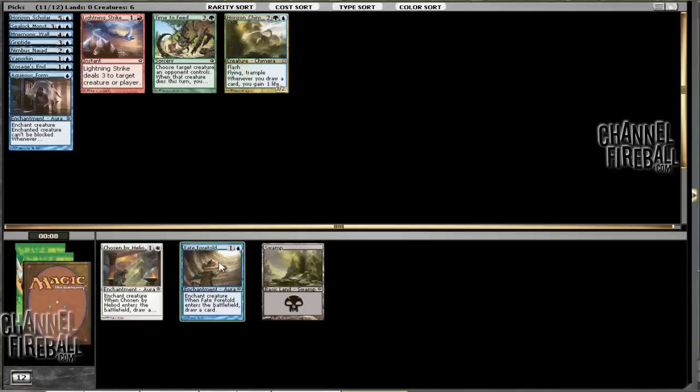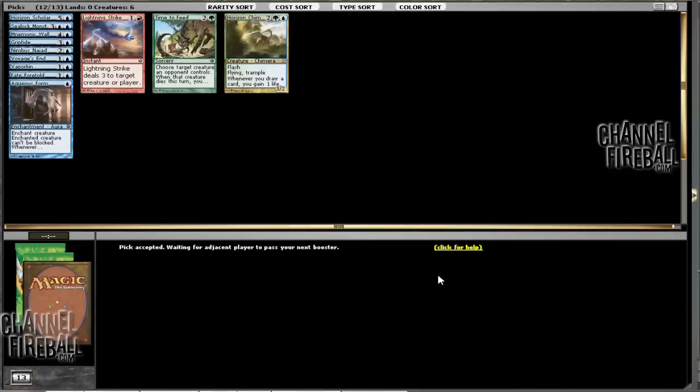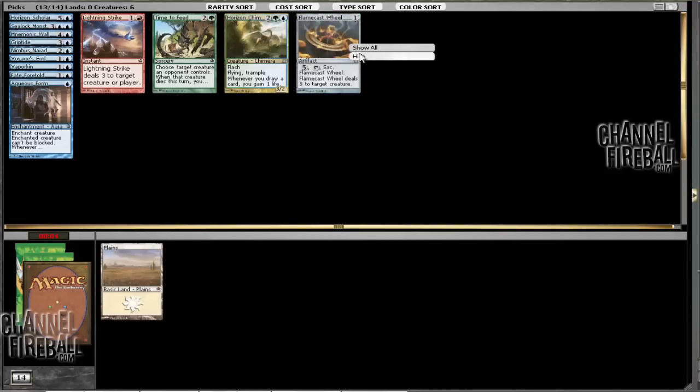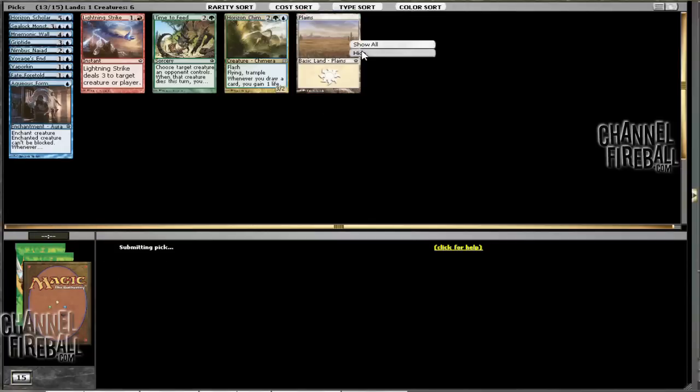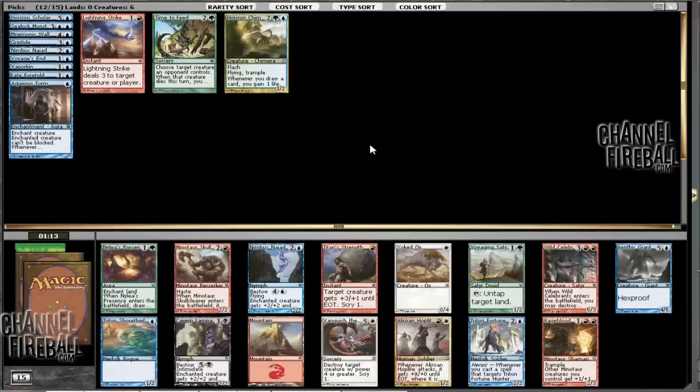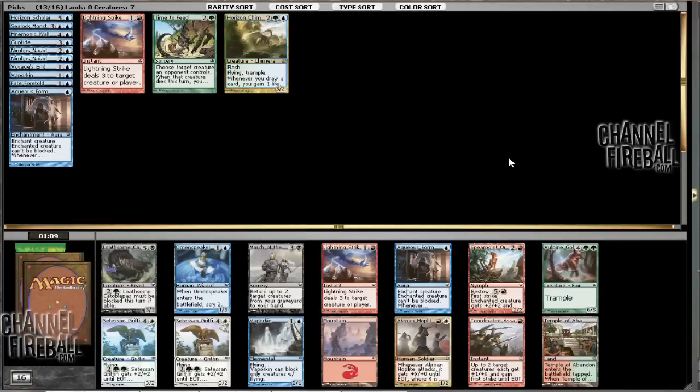Those two cards are actually playable. I can't imagine what other people took from that pack that had Lash of the Whip and stuff. Everyone had already taken a card from that pack, and some of those cards were actually very good. It's probably not good for me that I got a card that good that late. I'll just take the Nimbus Naiad here. The other option is Voyaging Satyr, which could be better in some decks, but since I don't actually know that I'll be green yet, at this point I'm just mono-blue.